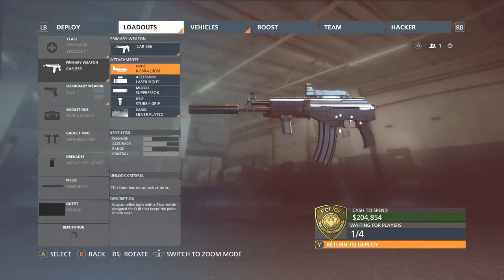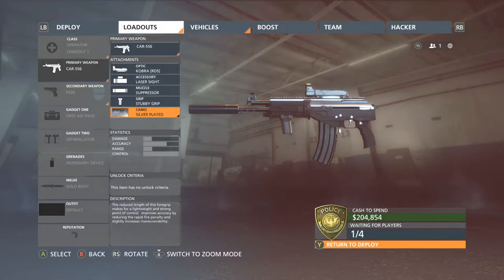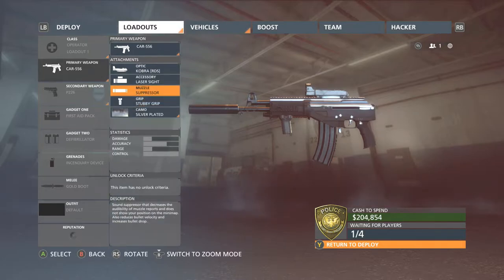The gun itself has pretty good stats. This is the setup I like to run at the moment: the Cobra red dot sight, the laser sight, the suppressor, and the stubby grip. I have the silver plated camo, which I think is for 250 kills with the gun. You can use this gun on either the criminal side or the cop side, so it does not matter.